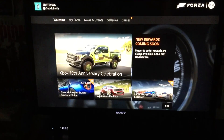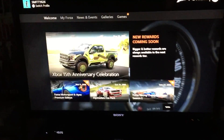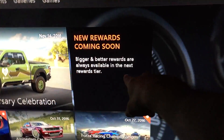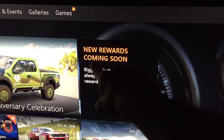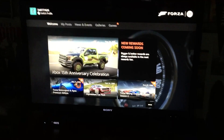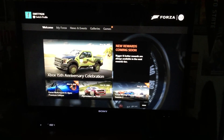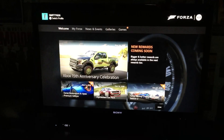Usually about every six days or so, they put up rewards, and it'll appear here, actually in this box. It'll say new credits or reward credits, and then you click on it — it'll give you a breakdown of how many credits per each game you earned, and it gives you credits across any game that you have, which is really cool and it really helps out.